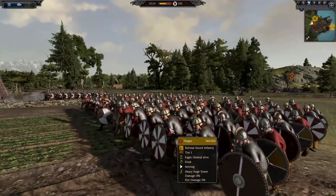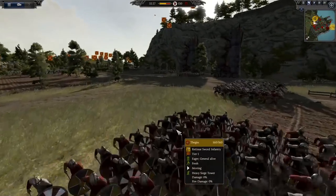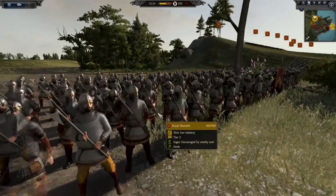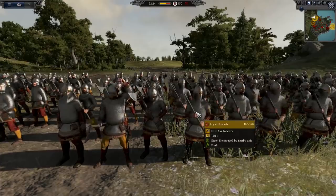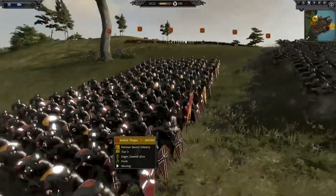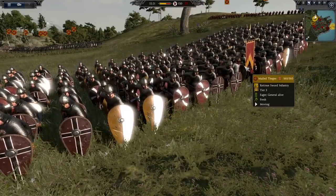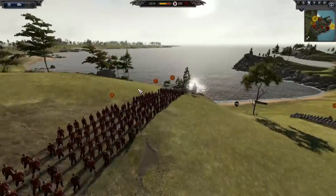If we look at a few more interesting units, I do have some more heavy swordsmen — these are the tier 1 variants. Then I have my Royal Huscarls, which are going to be great at ripping apart my enemy's shield walls. And finally I have some mailed heavy infantry — the late period swordsmen with kite shields, which are very deadly — and then just some archers at the back.